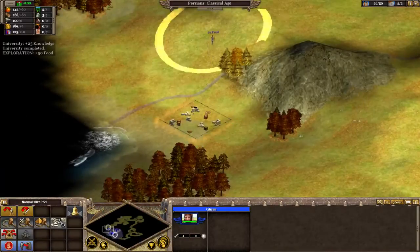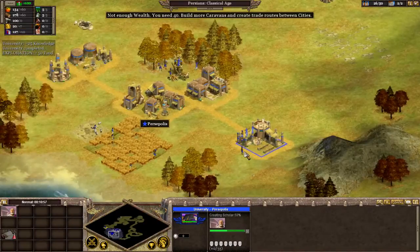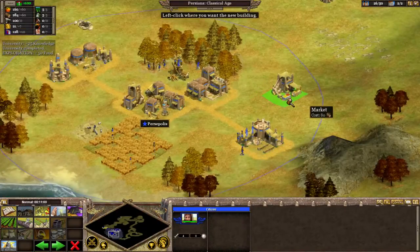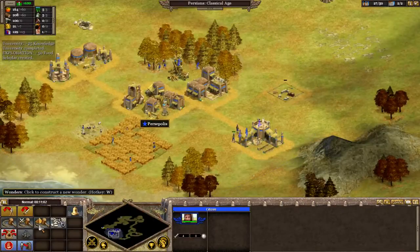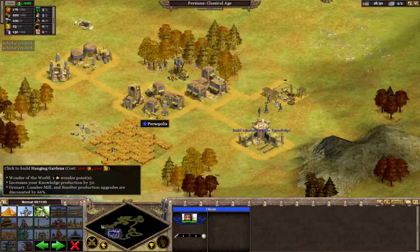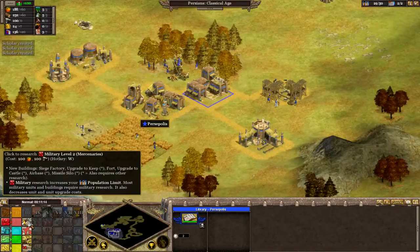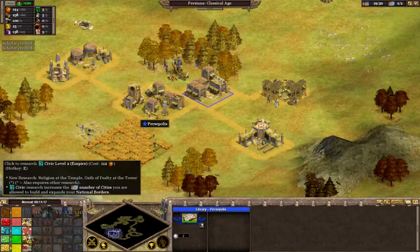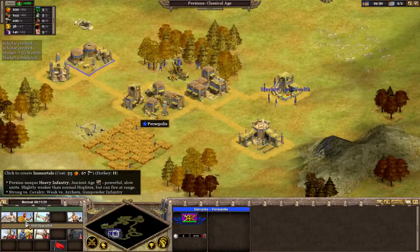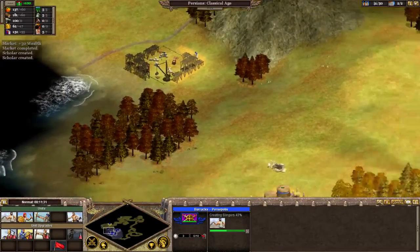I'm going to build my second city right there. We'll add some scholars — we definitely need some more wealth, so we'll build a marketplace. We have a few wonders available, and again, whoever builds it first wins. Another thing to keep in mind: every time I build a military unit or any unit at all, the price for each successive unit goes up.